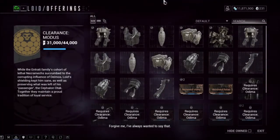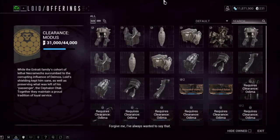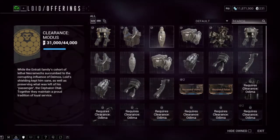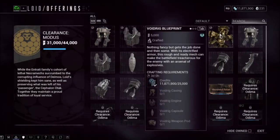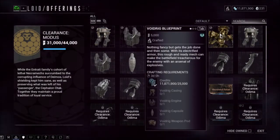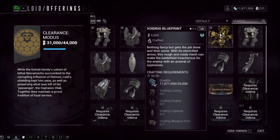When you click on Browse Wares, it will show you exactly what Lloyd is selling. In order to get your Necromech, you need to get five different blueprints — make sure to get all five of them.